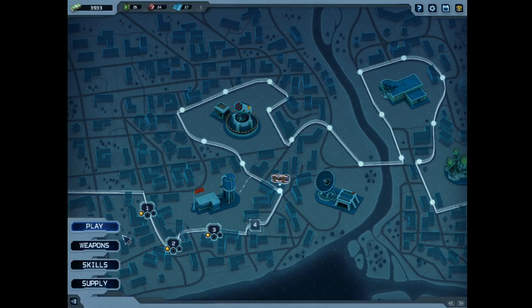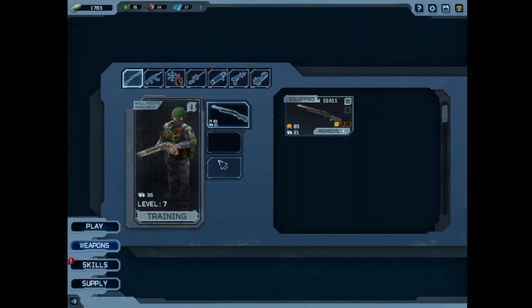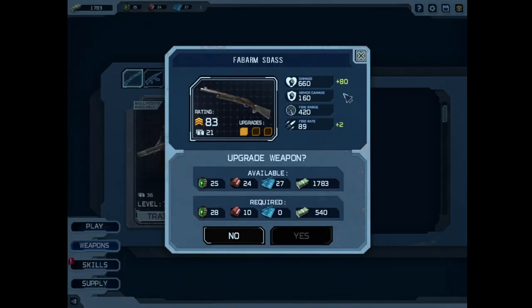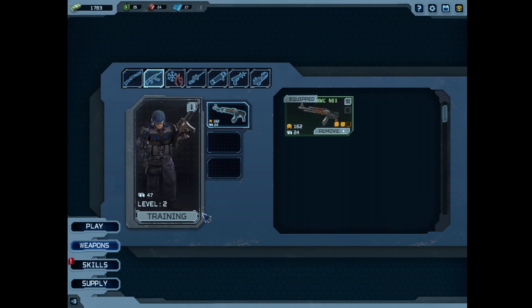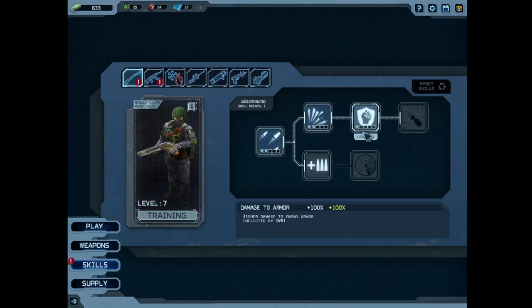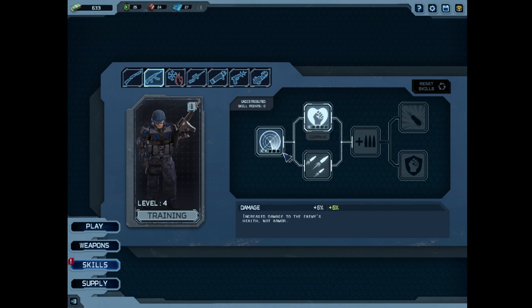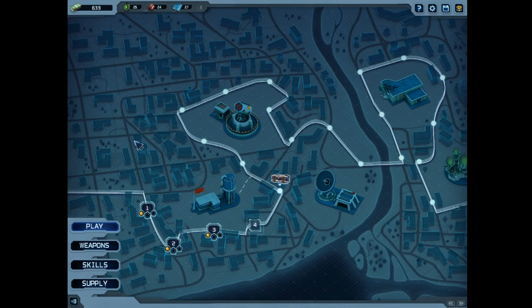Let's further level up the shotgunners and the machine gunner. More armor damage and range. Increase damage or rate of fire — let's increase the damage. Mission 4, start.